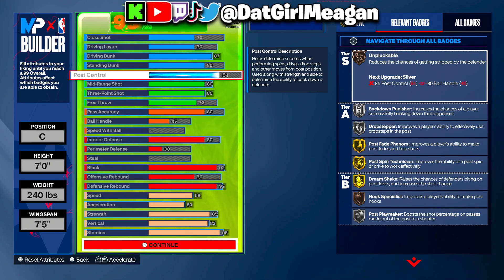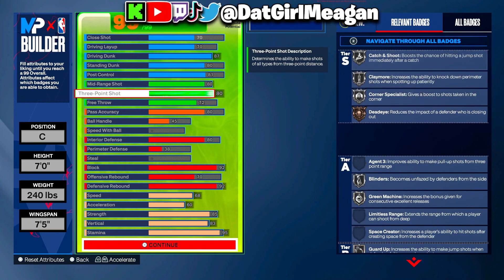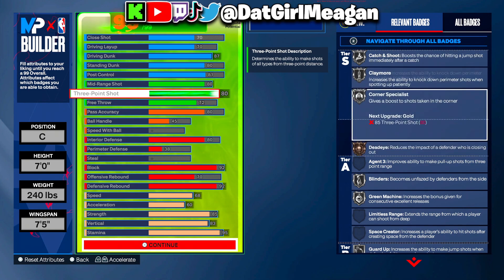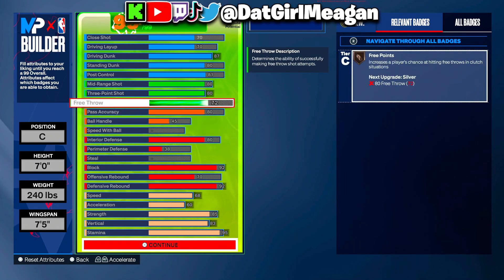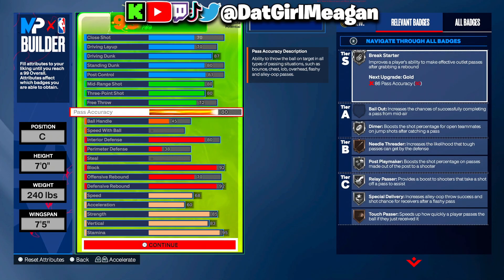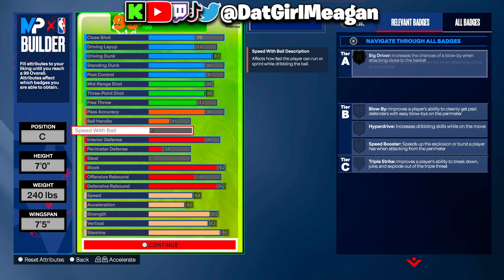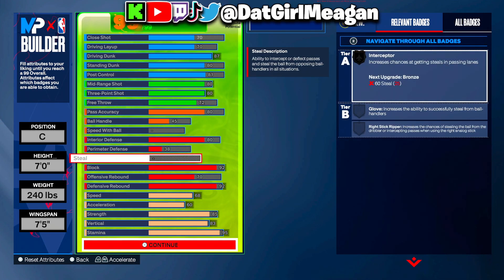You can also get bronze unplugable. For the shooting, you get 80 mid-range and 83 three-point — this build can get silver and bronze shooting badges, and you get gold comeback kid. There's a 72 free throw with 80 pass accuracy, then a little something on the ball handle because you have to upgrade that with your pass accuracy.